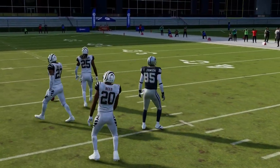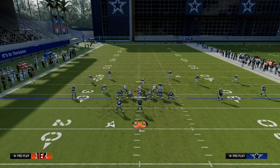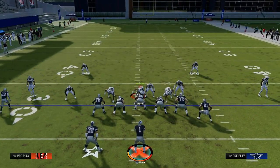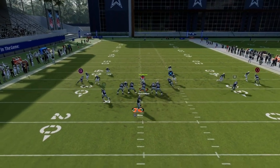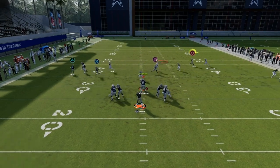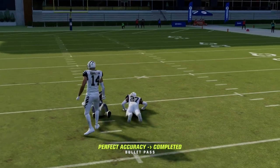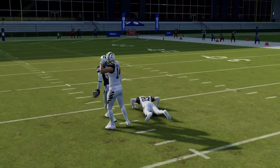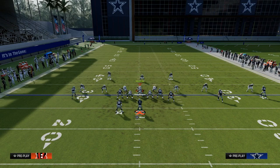That post route is a winner for you against man coverage. Now you might say, what about what a lot of people are doing right now meta-wise — pressing and shading up, which is a good way to play man right now. What you'll see with this post again is the sharpness of the cut is what makes it so good. It's a potential one-play score if they're playing cover zero, so they have to user that post.